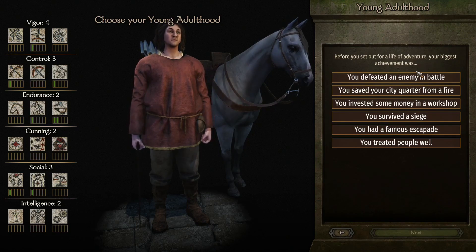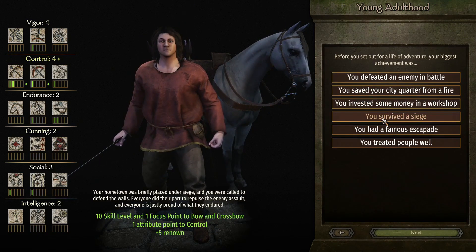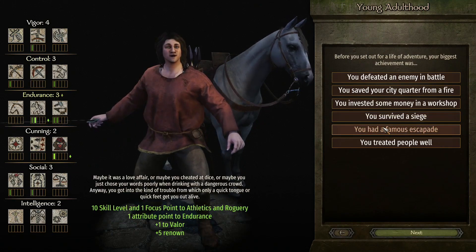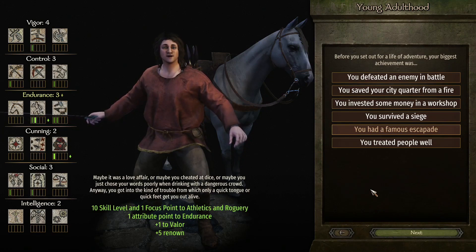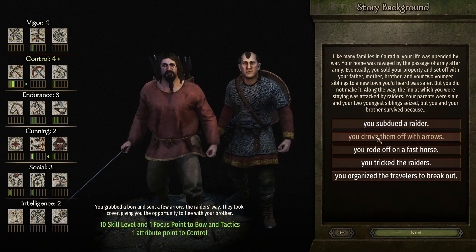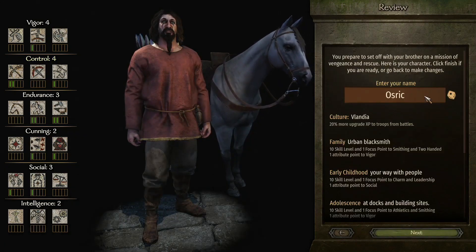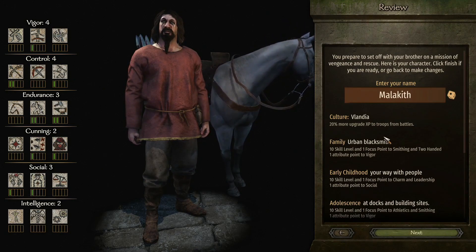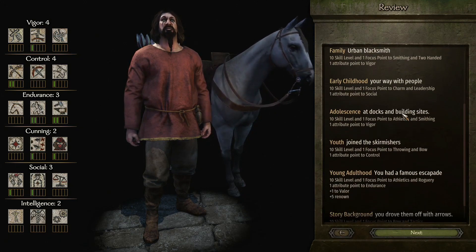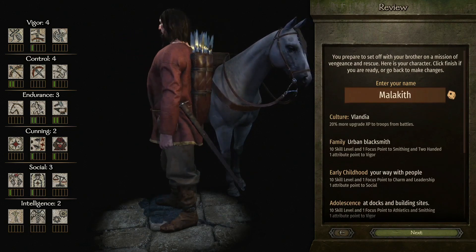Right, before you set out adventurer, your biggest achievement was - no. That gets another point in archery, so we survived a siege. I do need an endurance point - that gets me athletics. I had a famous escapade and then we drove them off with arrows, which gets that last point in control and an extra point in archery. A point in tactics isn't horrible. Name is obviously going to be Malekith. We're from Vlandia, we're an urban blacksmith, we have a way with people, we worked at the docks and building sites, joined the skirmishers, had a famous escapade and drove them off with arrows. We start with javelins - good point. I'm in.